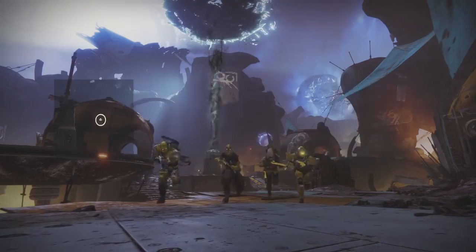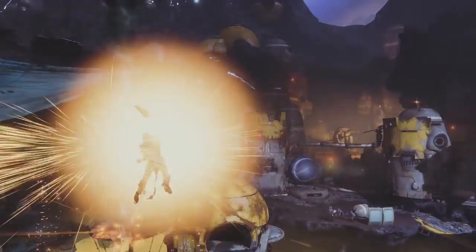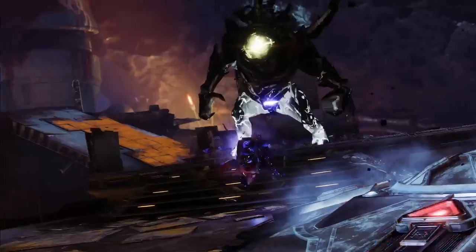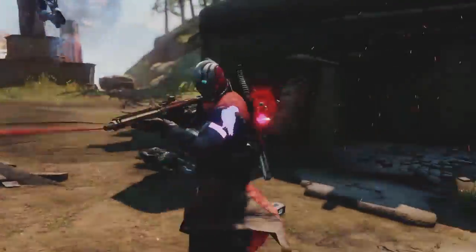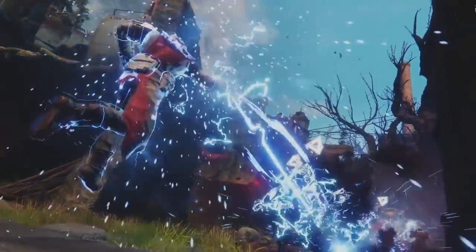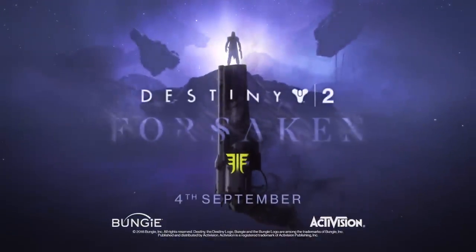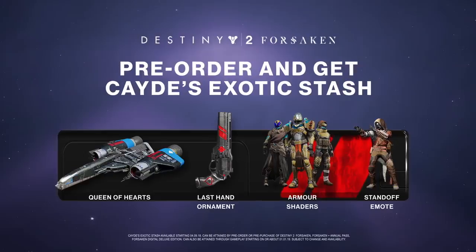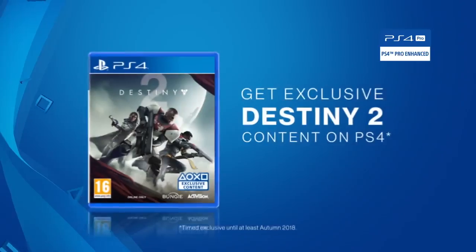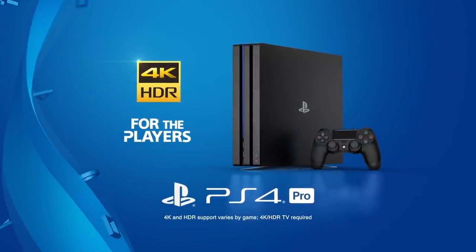Fight. Collect. Bank. Invade. Dominate the enemies. Deny your opponent. Destroy the Primeval. This is Gambit. Destiny 2 Forsaken, available 4th September. Pre-order now and get Cade's exotic stash. Get exclusive Destiny 2 content on PlayStation 4. For the players.